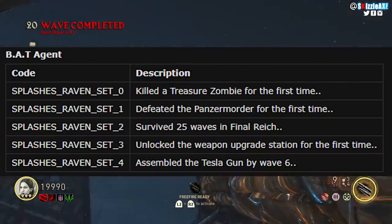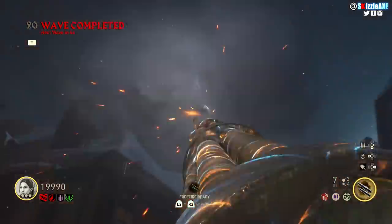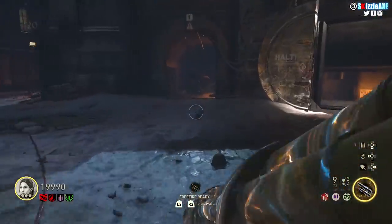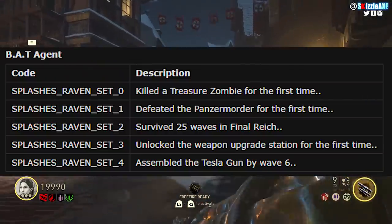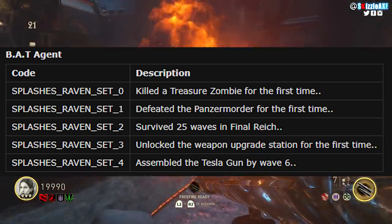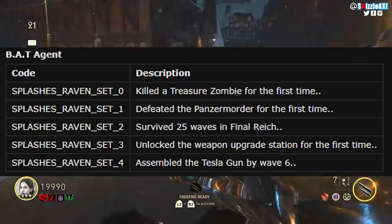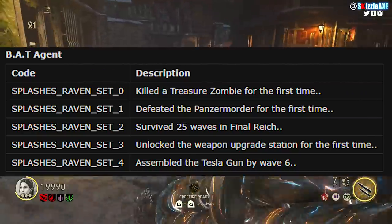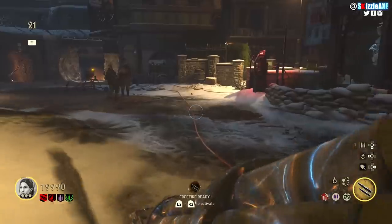The next one is surviving 25 rounds in the Final Reich — and of course while you're doing this you'll also be working toward the Survivalist and other characters as well. The fourth requirement is unlocking the weapon upgrade station for the first time, aka pack-a-punching your gun for the first time. The last one is assembling the Tesla Gun by round 6, and I've got tutorials up on my channel.